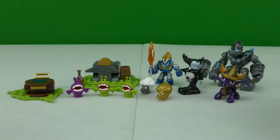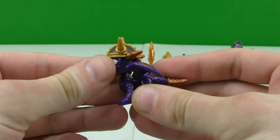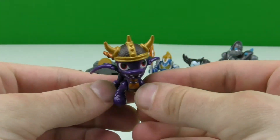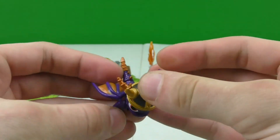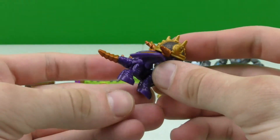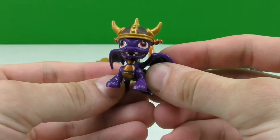Now that I've got it put together, let's take a closer look at the figures. This is Spyro and he's a dragon. I really like his helmet on his head, and I think they did a really good job on all the paint. His feet move, so he's a really cool looking character.